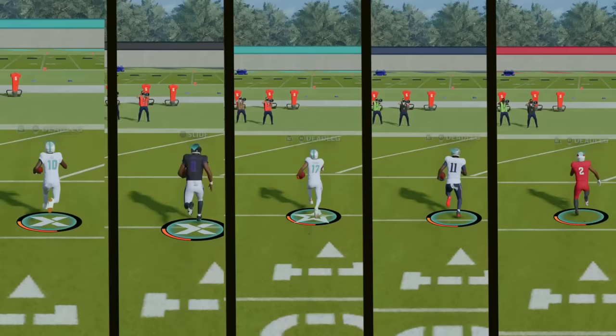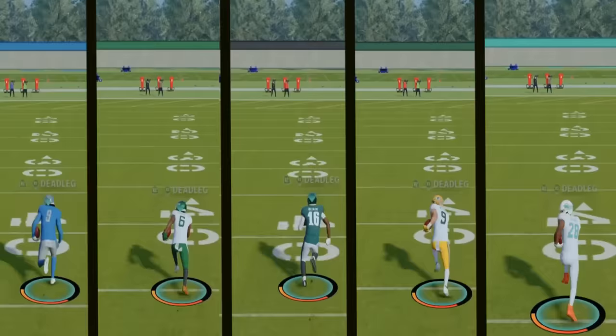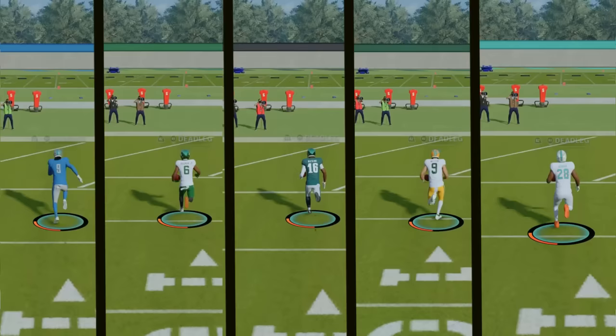And here we go, they're off. Who's going to be getting eliminated in race one of two? It looks like Jalen Waddle was just beaten out by Lamar Jackson, and Waddle is eliminated. And they're off for round two — who's going to be moving on? It looks like Christian Watson this time around is the one being eliminated.